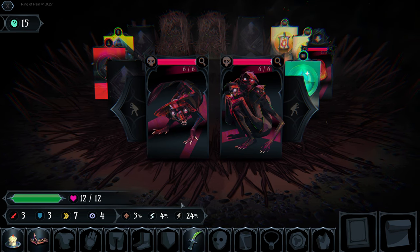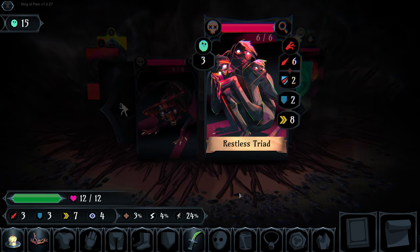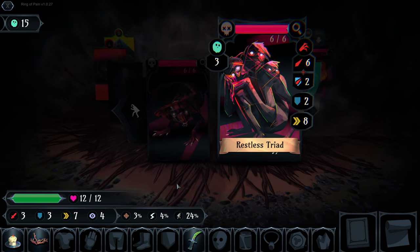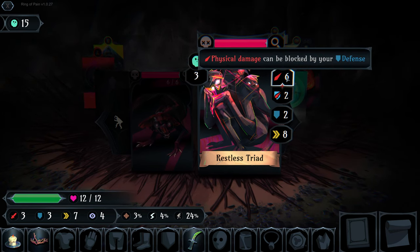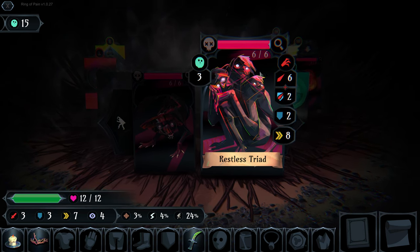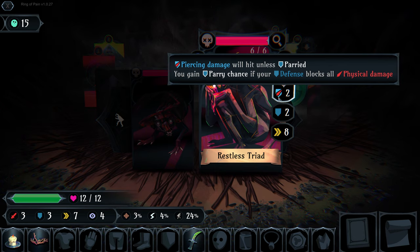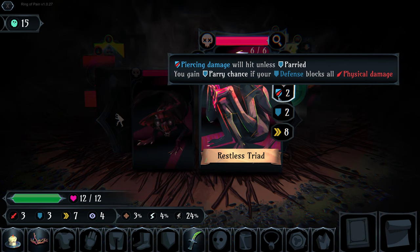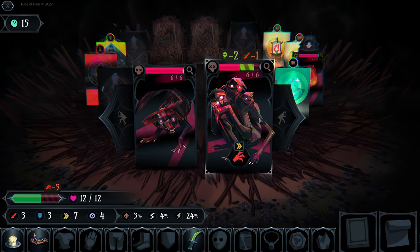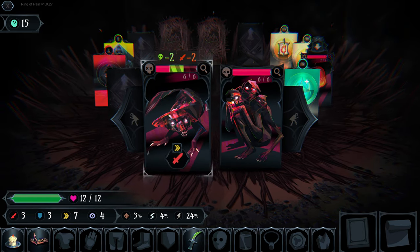We've met a new hostile: the Restless Triad, a lovely three-headed gentleman. He does six physical damage and we only block three, so he still does three physical damage. He also has two piercing damage we won't block, so he'll do five damage every time he hits us. We want to avoid him for as long as possible.